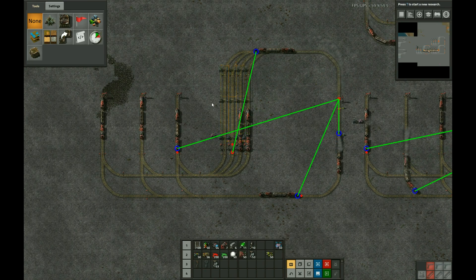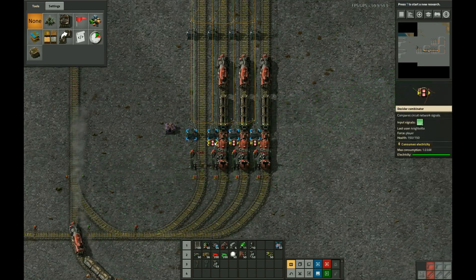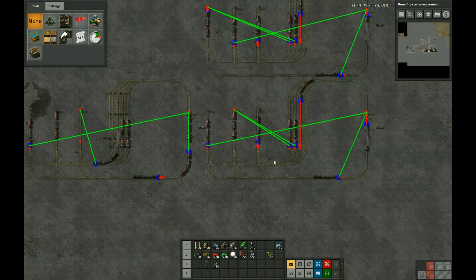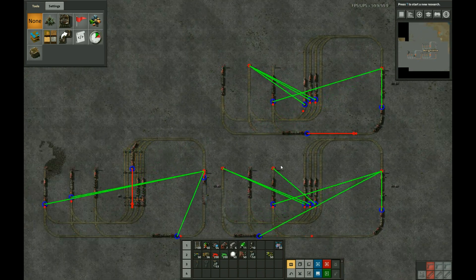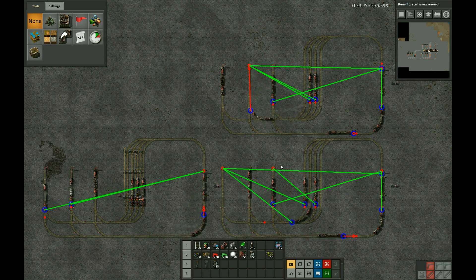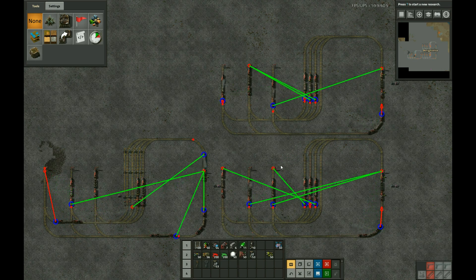My guess is that this last one is the best on UPS, though I haven't tested it yet. There is some extra circuit network overhead that doesn't exist on the other two. I'll zoom out and let us watch the trains for a few minutes before I end the video. Thanks for watching.